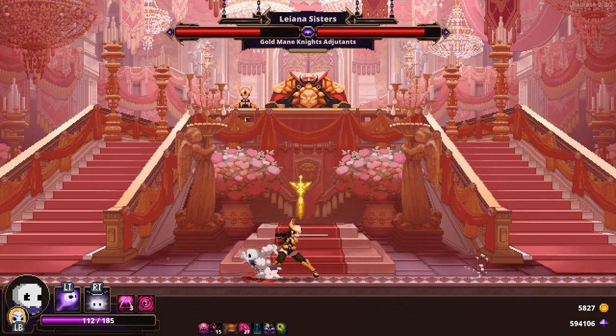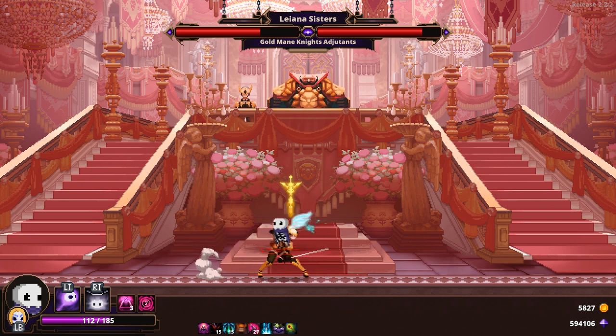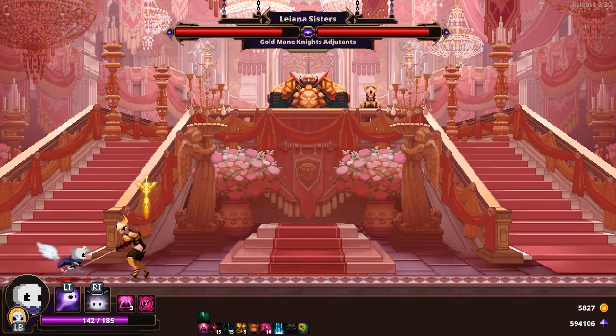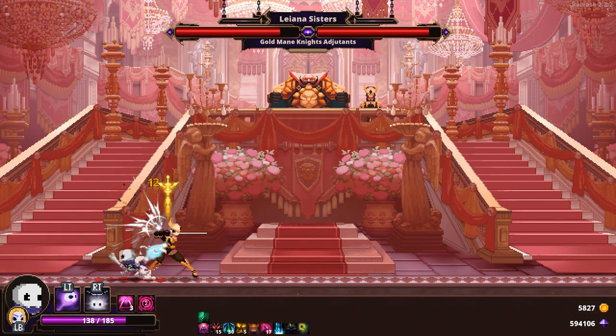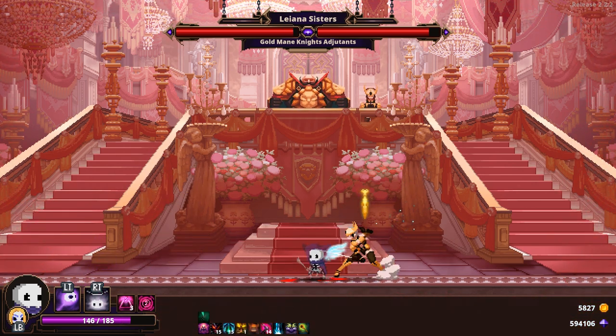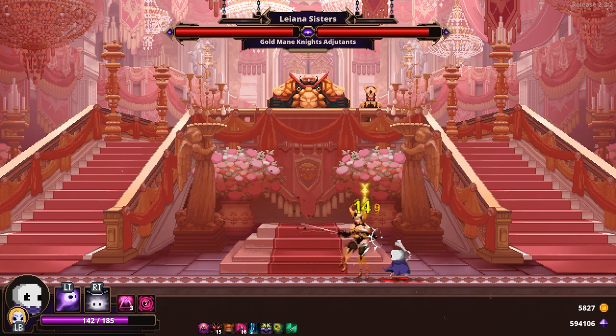Lastly, the sister will cruise over to you and perform a series of pokes. She'll take aim, poke, and repeat three times. On the third time, she does a triple stab. This one is actually pretty easy to avoid as long as you aren't being greedy. Dash through her and or jump over her to avoid all three pokes. The multi-stab she does is your safe chance to hit her from behind and capitalize.